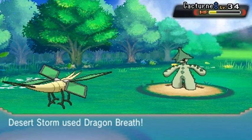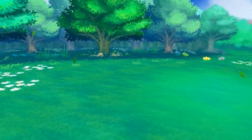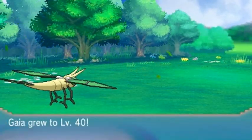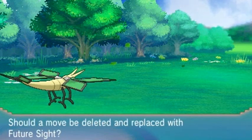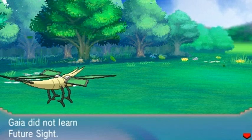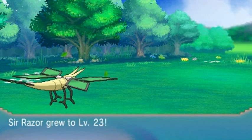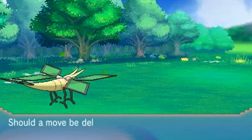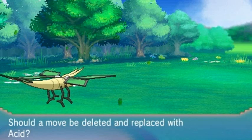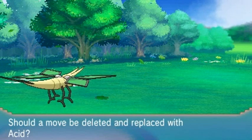Eventually we're going to get the Eon Flute and we'll be able to fly our Latios pretty soon too. Gaia grows to level 40 and it's learning Future Sight — I do not want to teach Future Sight because it already has Psychic, which is a good move. Sage of the Halo grows to level 47. Sir Razor in the last episode grew 21 levels and is starting to learn some basic moves. Let's go ahead and take away Poison Powder.